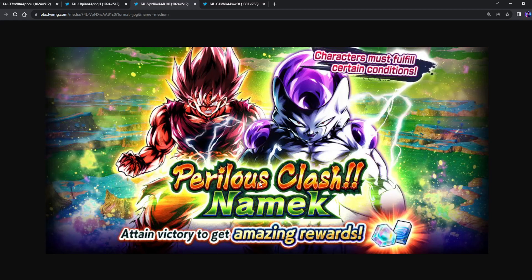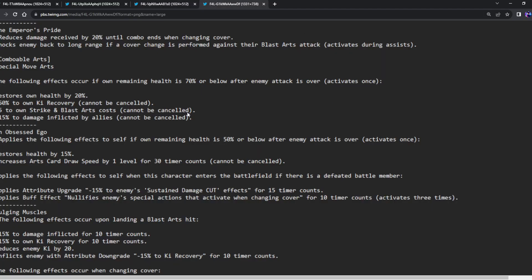For the new event, we are actually getting a kind of choice one — element characters must fulfill certain conditions, so it seems like you must have those characters in order to do this event. This is a permanent event, and each stage gives 50 CCs. If you remember, we got a future one and a Majin one as well, so this is one of those.